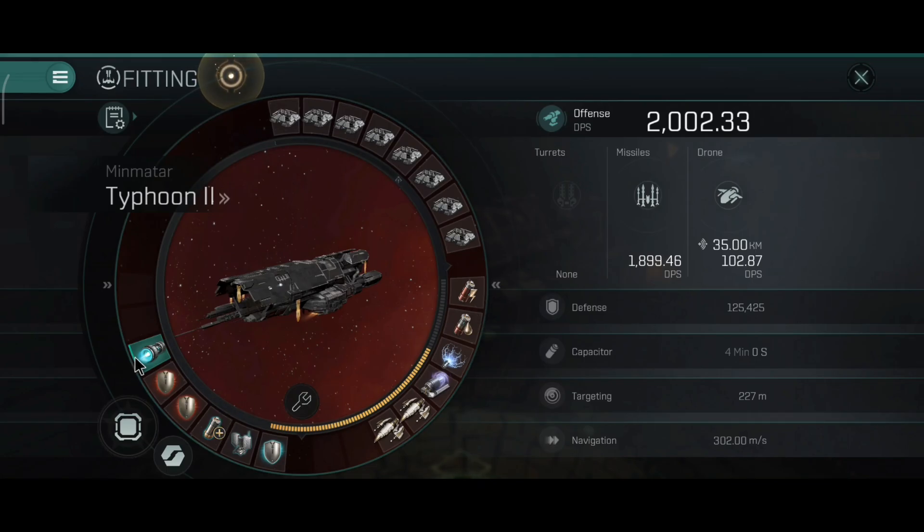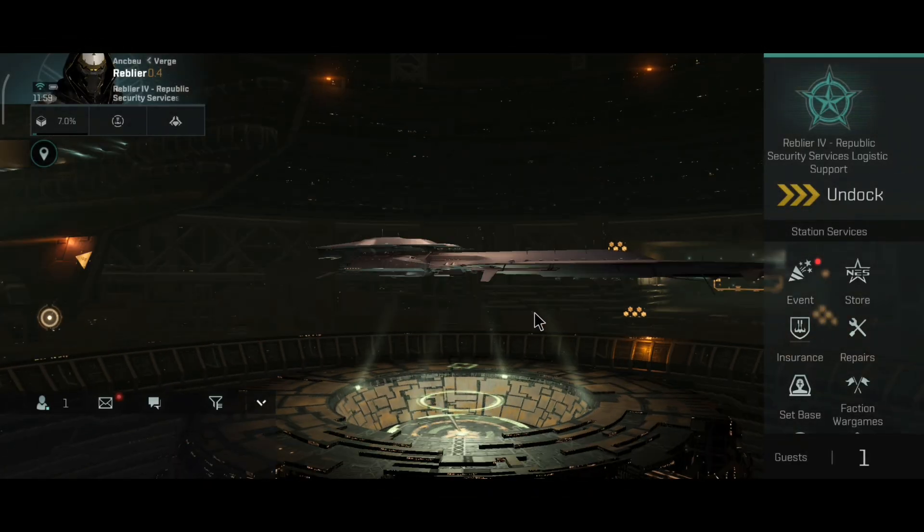You can use an afterburner or a micro-warp drive depending on what you need. But with torpedoes I would say an afterburner is really good, because you are going to be fighting at close range.